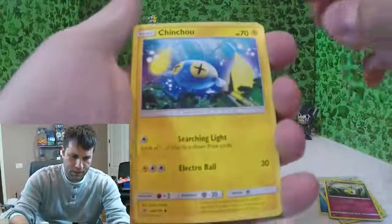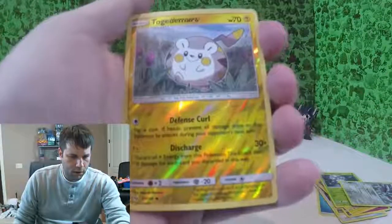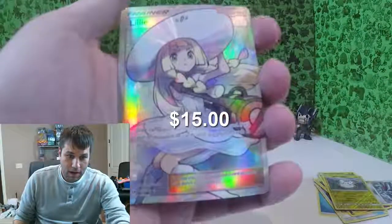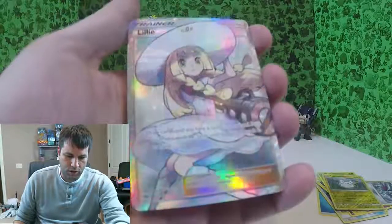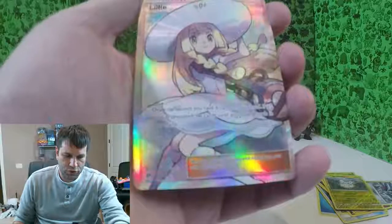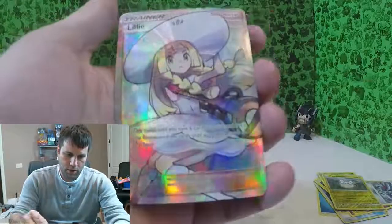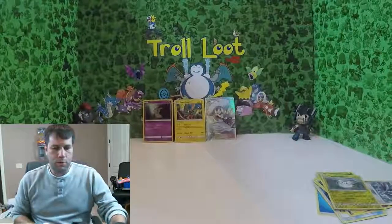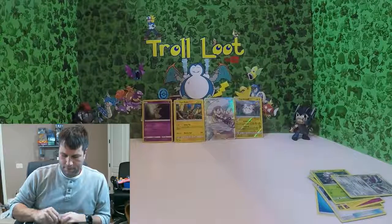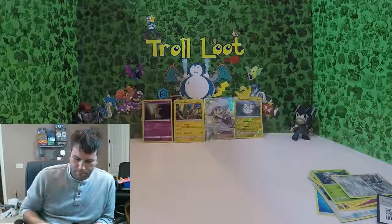Starting out with a water energy, Repel, Pelipper — I see some silver back there — Pokeball, Tynamo, Cutiefly, Chinchou, more little ones, Skarmory, and there's a reverse holo... Togedemaru. I was not expecting Lily — there's Lily full art! Beautiful card. 'Draw cards until you have six cards in your hand; if it's first turn, draw cards until you have eight.' That's pretty legit — that is a super rare full art! Putting her in the back.